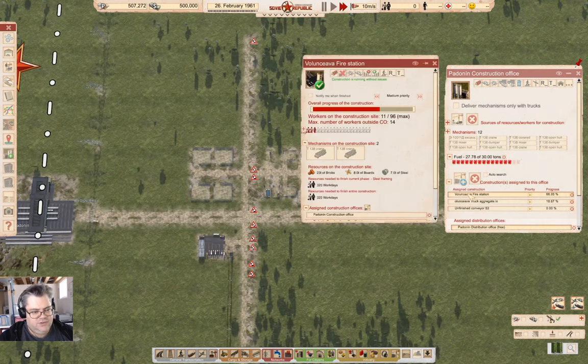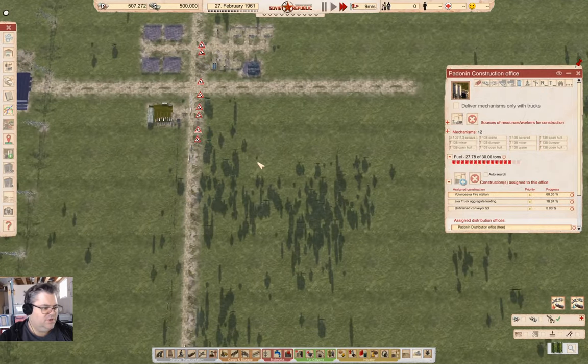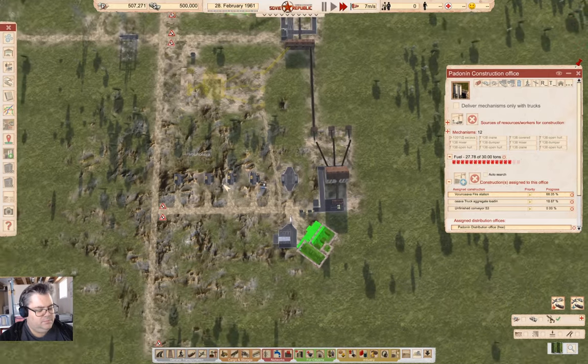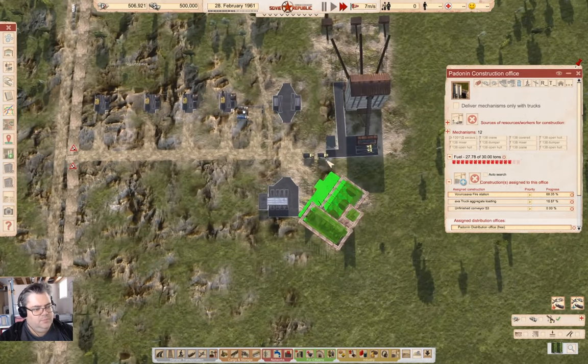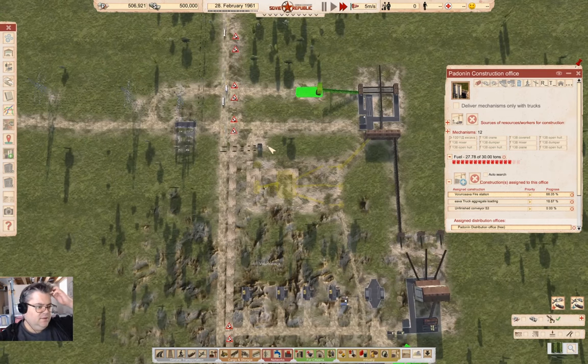The fire station — we ran through 200 workdays with that delivery of workers. Over here, we're collecting workers relatively quickly. This guy is 26 of 70. There's the buses coming down.